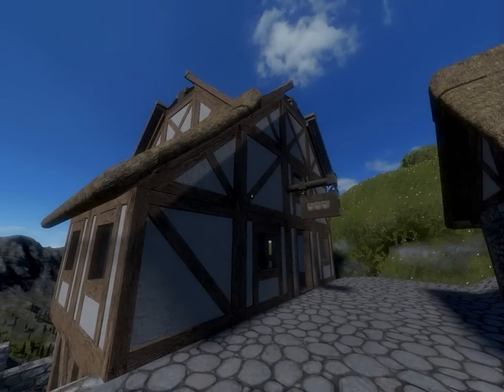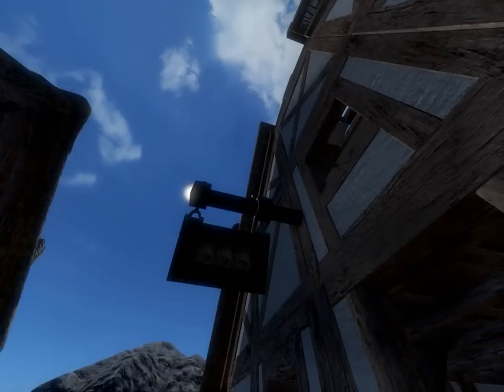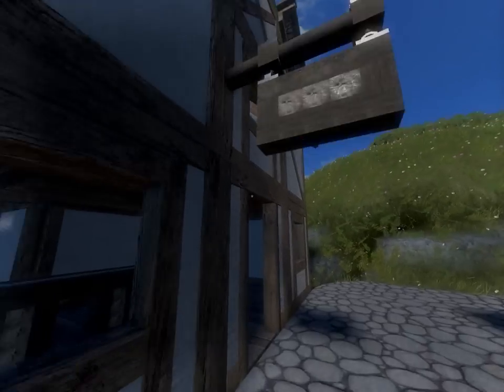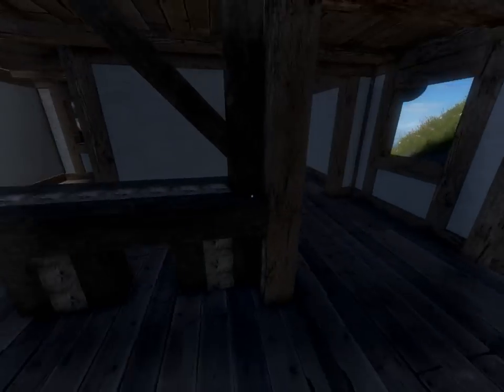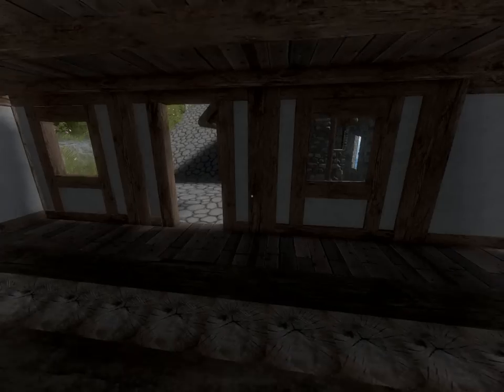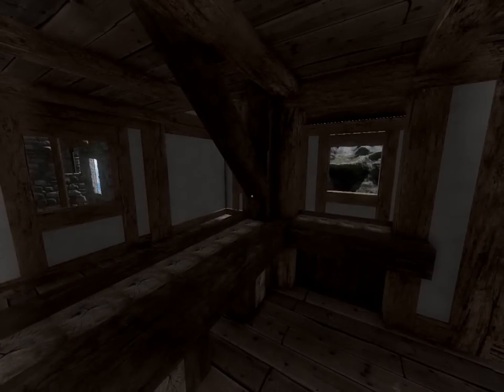Right across from it here we have our general store, and as you can see we have a nice little physics-enabled sign here. Not much on the inside besides our countertop. All the stores are probably going to be pretty much like this except for the crafting professions — just to keep lag down and everything. But the countertop turned out pretty nice.